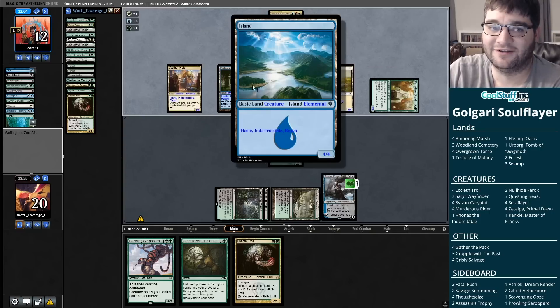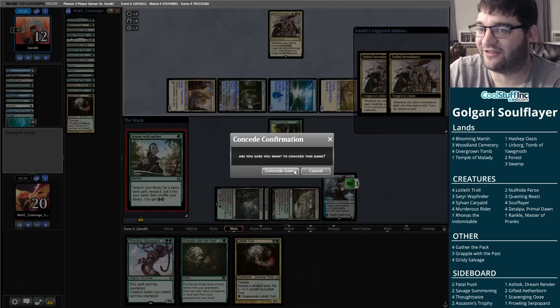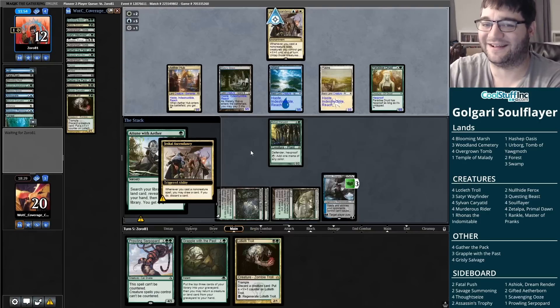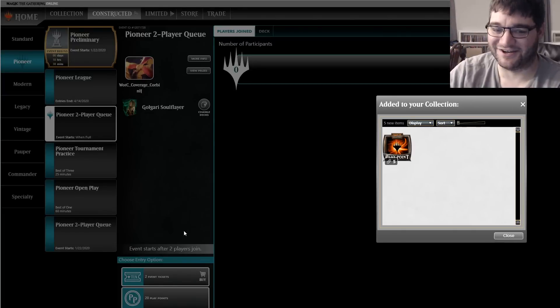They cast one more spell out of the million in their hand and they're going to win. They're going big for it — playing Attune with Aether, which doesn't even do anything at this point — that was the BM at the end, just to show that it didn't matter. Good games. I'll see if we can take one down here with Soul Flayer.